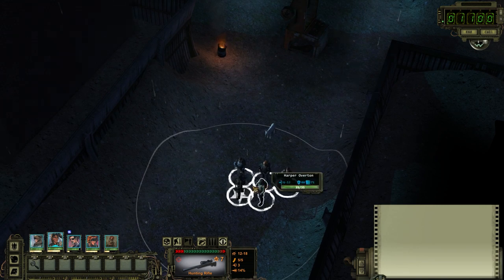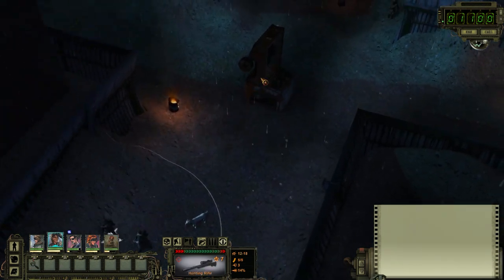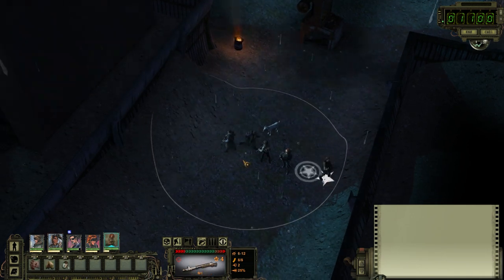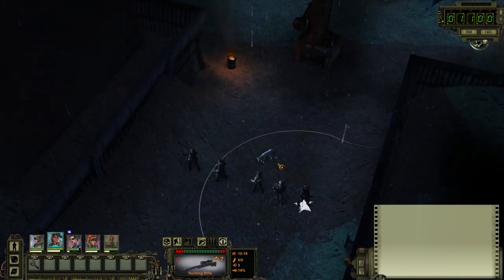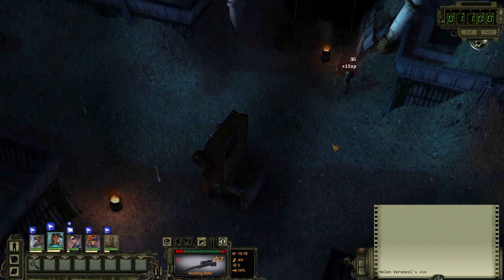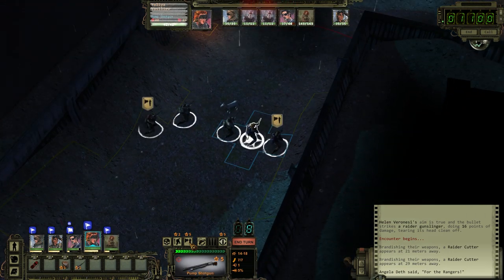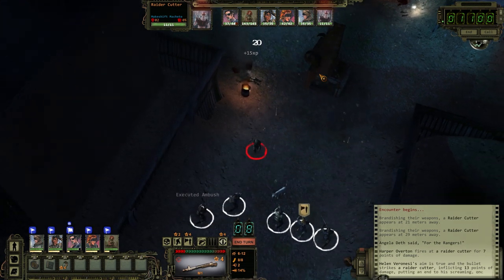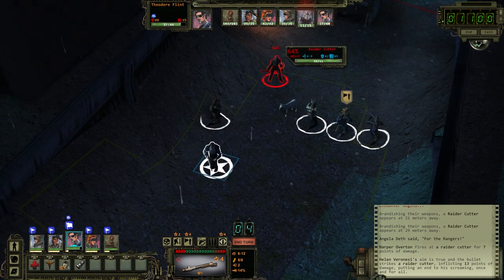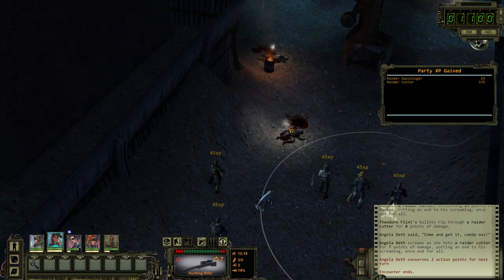Someone over there. Once again, line us all up. Helen is going to have the opening shot, of course. My line of sight wasn't blocked. Let's make everybody crouch. Tactical crouch, of course. Nice. Let's just ambush everybody. Probably should actually be using melee for some of these guys, just to save ammo. I really should.